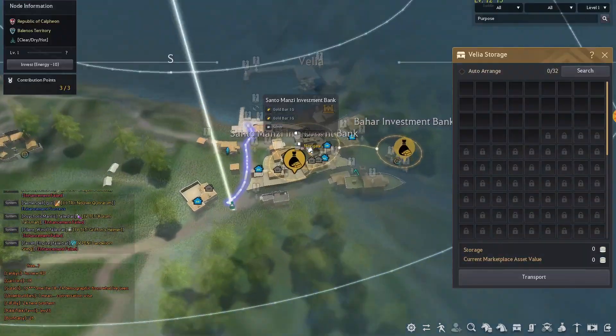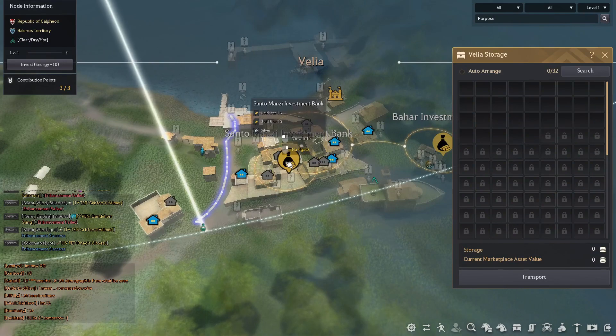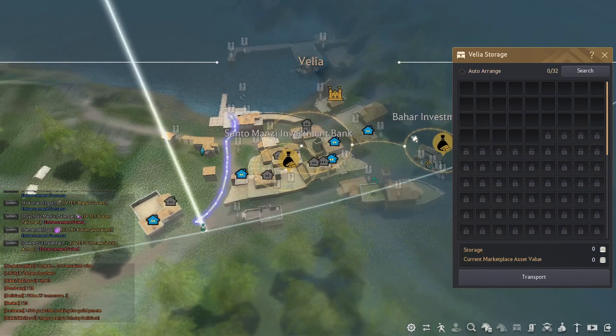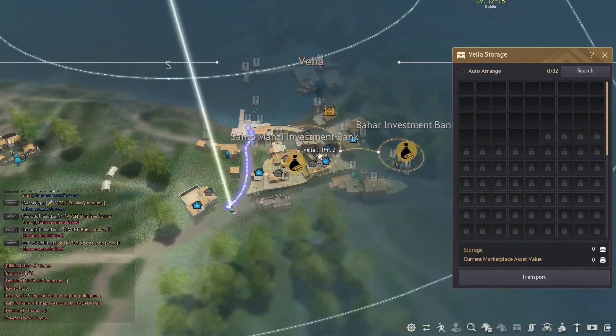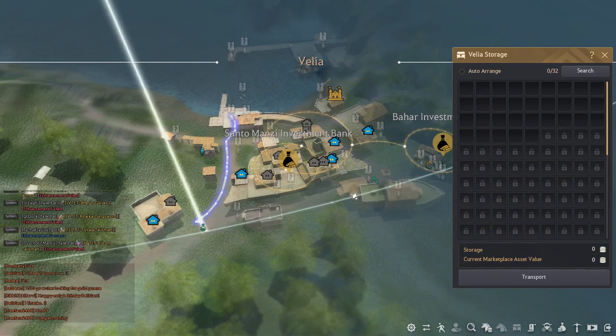Production node information. High yield, 5G, short term deposit, mainly due to a loss of capital, no available worker — let's not deal with that. We have rooms. Guild house, investment bank — we don't have any of that though.